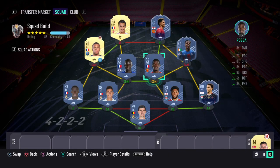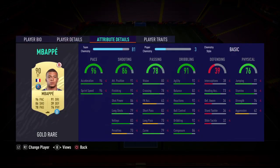Up front, at the first CAM slot I've gone with the gold rare Mbappe. I'd probably go with the hunter on there, or you could just leave it as it is. This card is absolutely insane as you're aware, and it is still really expensive — but you obviously get what you pay for with this card.